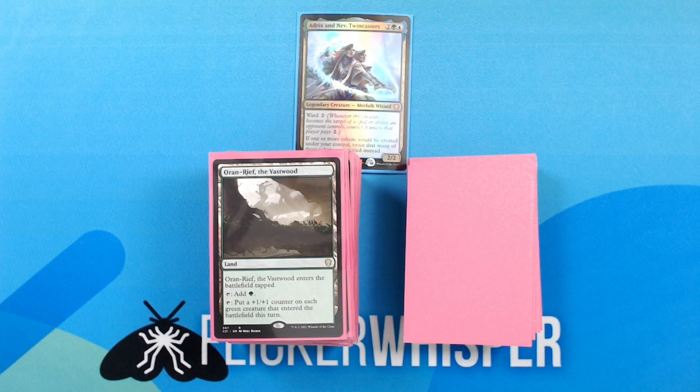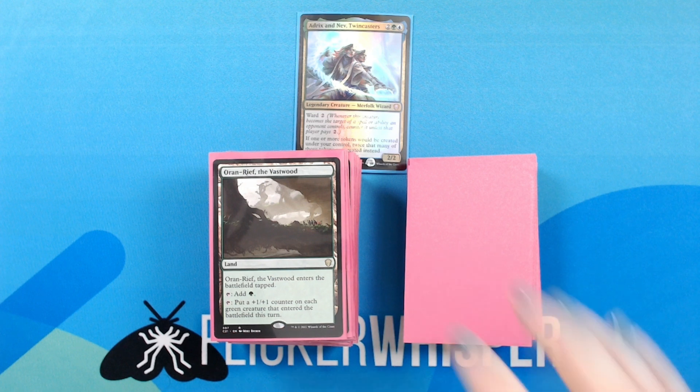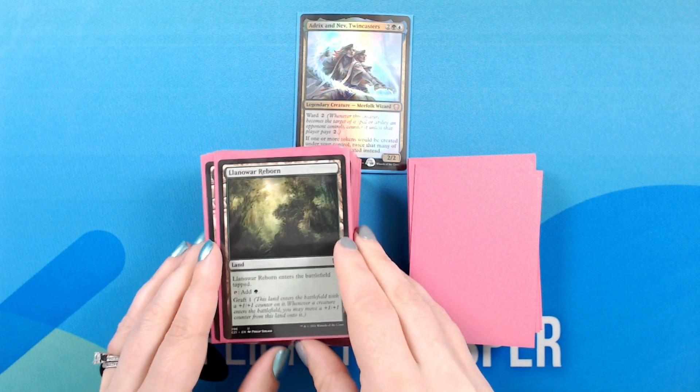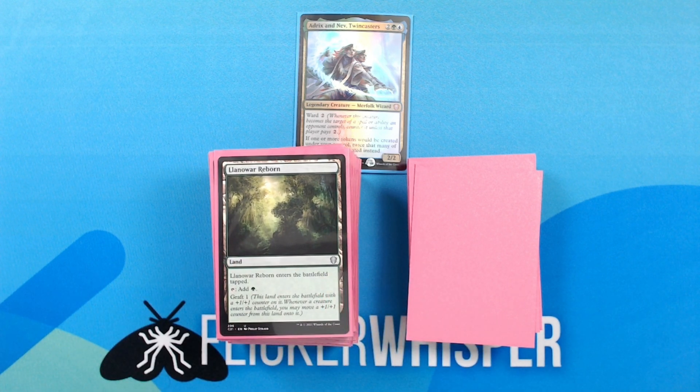Oran-Rief, the Vastwood — Land: enters the battlefield tapped. Tap, add green. Tap: put a plus 1 plus 1 counter on each green creature that entered the battlefield this turn. Llanowar Reborn — Land: enters the battlefield tapped. Tap, add green. Graft 1.